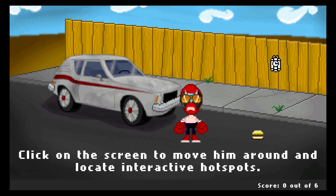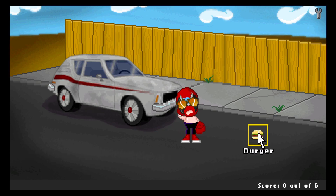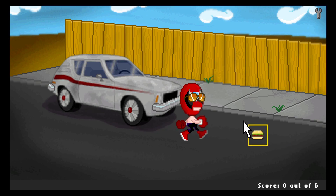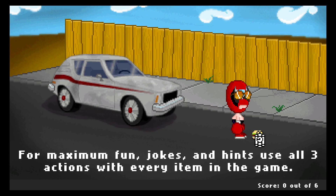Click on the screen to move him around and locate interactive hotspots. Click once to bring up the action menu, and again to select your action. So I can look at burger, talk to burger, or get used burgers. Let's look at the burger. Looks like a real straight burger. For maximum fun, jokes, and hints, use all three actions with every item in the game — just look, then talk, then get.